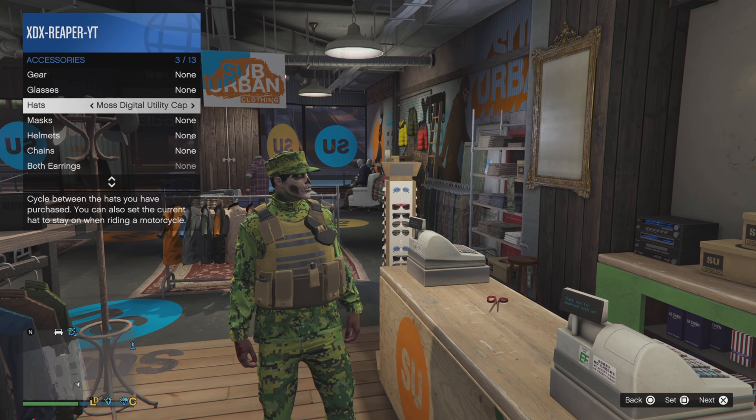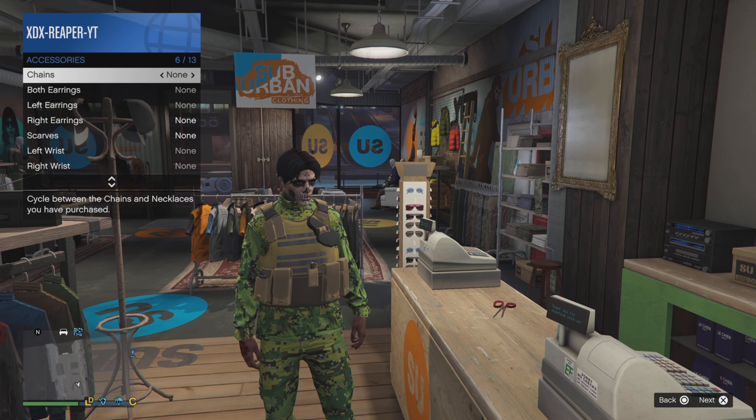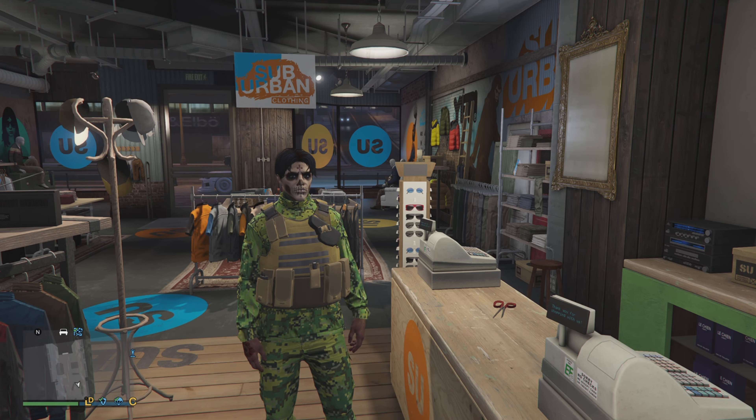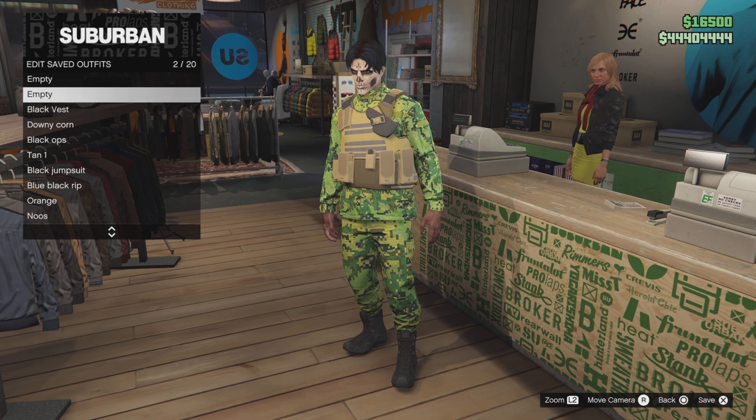You want to choose any of these outfits. Once you do choose one, you want to make sure that you don't have any other components on — so no helmets, hats, glasses, or gloves. When you have no more components on, you just want to save this outfit into an outfit slot.